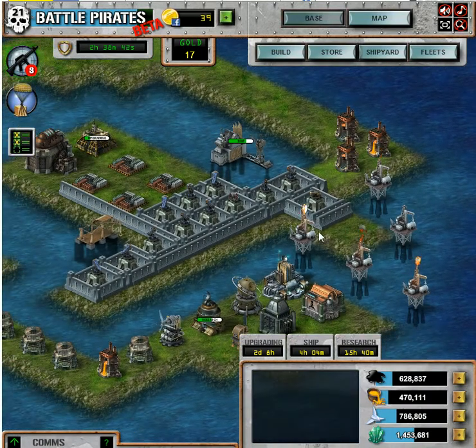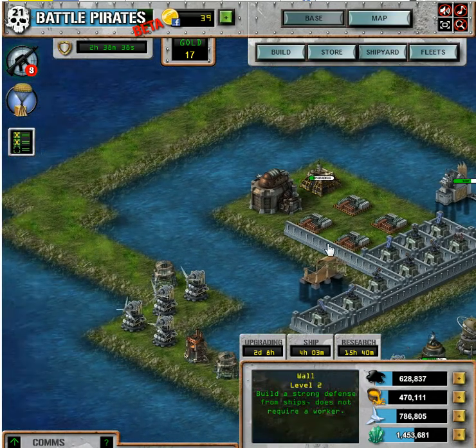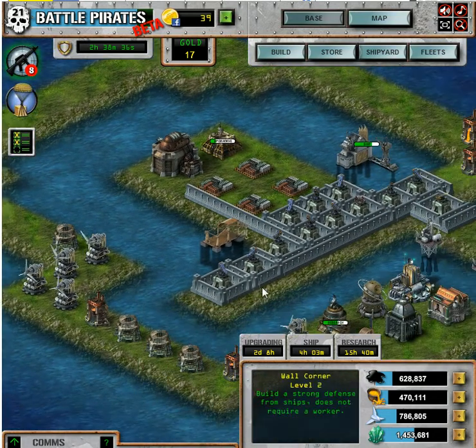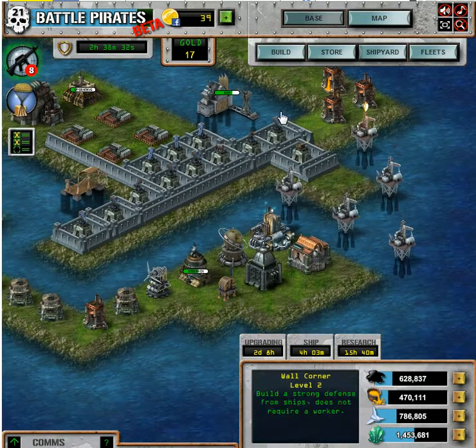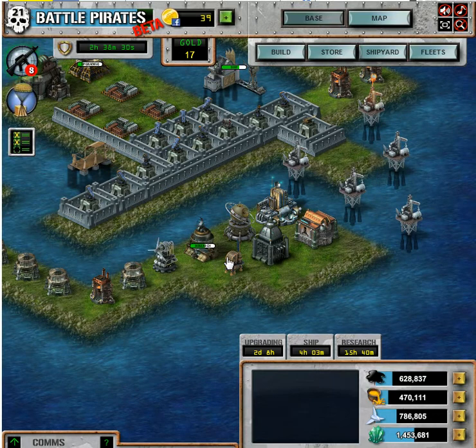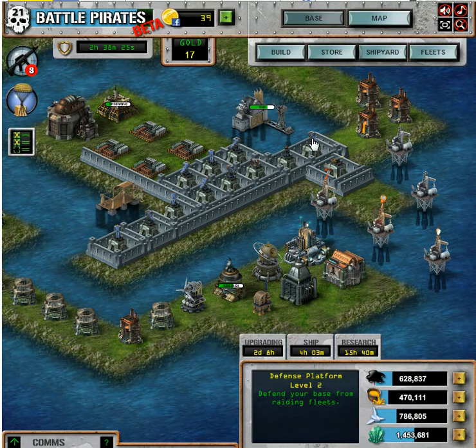I redesigned the base, and this is what we're looking at right now. We have basically an island, we have our dock, our shipbuilder, and a lot of the regular buildings. This is what we're calling the meat wall, and then these are the guns.